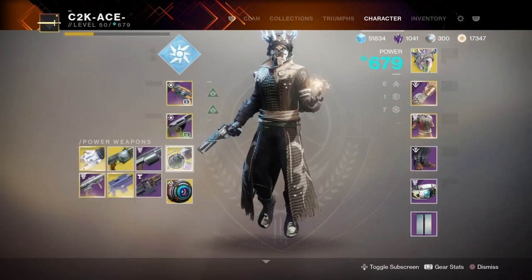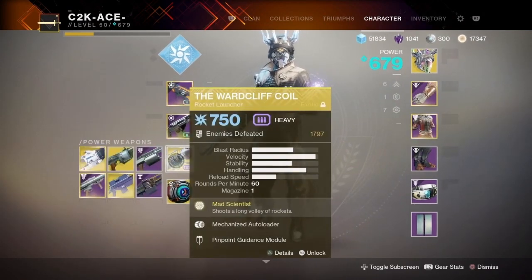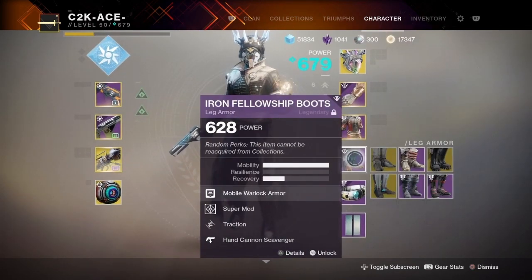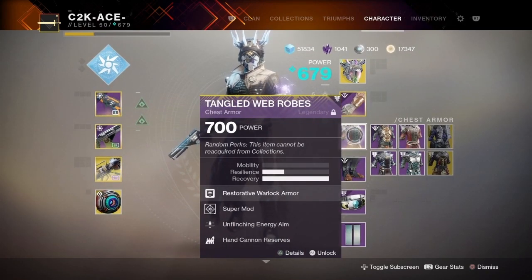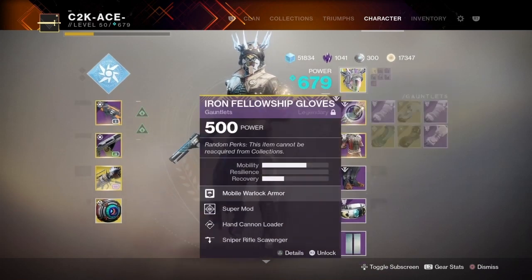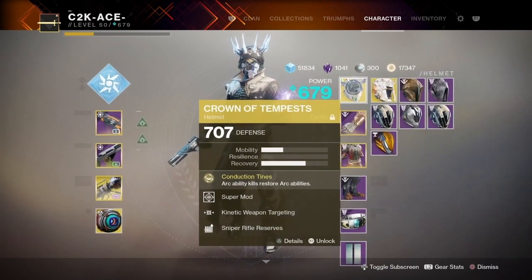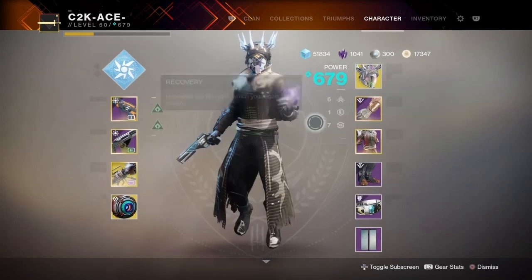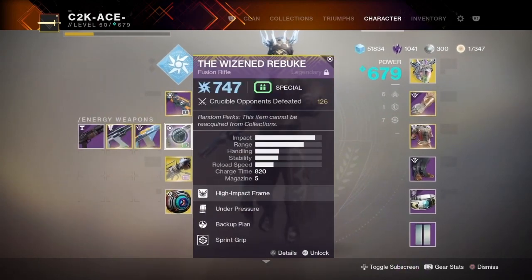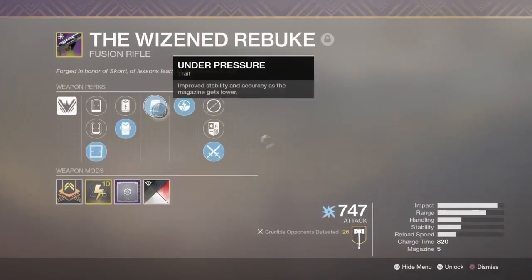We've also got Wardcliff Coil because it's an arc build and I didn't feel like using Darcy. We've got Fusion Rifle Scavenger, Traction, and Hand Cannon Scavenger. Unflinching Energy to hopefully help with the flinch on the fusion and hand cannon reserves. We didn't really have any good perks for the arms and headpiece but we do have Hand Cannon Loader and Kinetic Weapon Targeting, so that'll help with the aim on the Service Revolver. This is a really fun build guys, I highly suggest using it, especially if you've got a Wizened Rebuke with a really good roll.